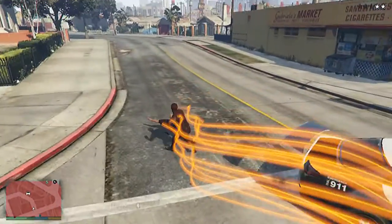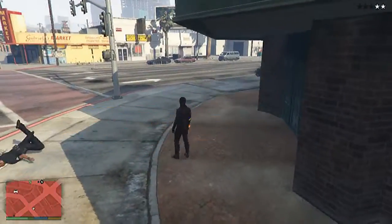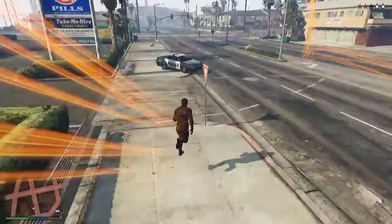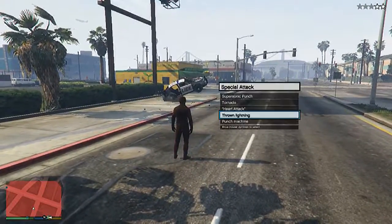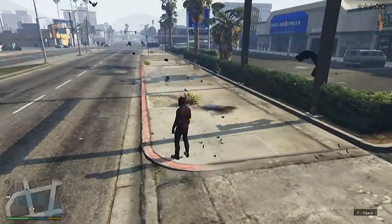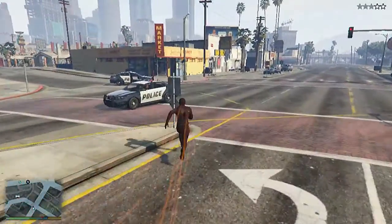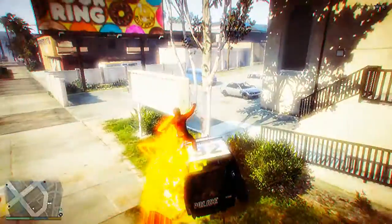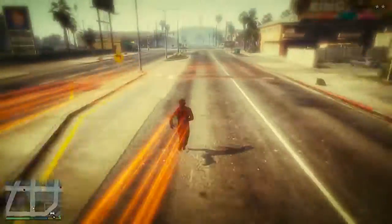Look at this — I punch the police man. You see it deflects. You can go in slow motion, throw lightning, and there's the lightning hitting the car — they explode. Look at this — this is the full power of Flash.